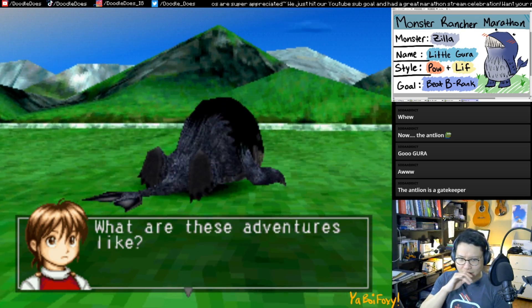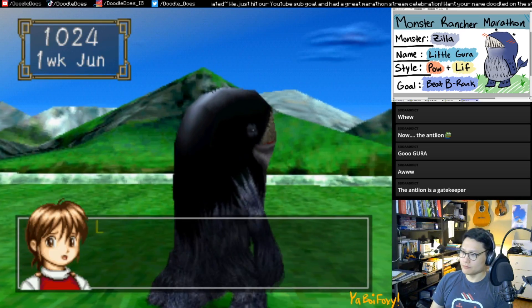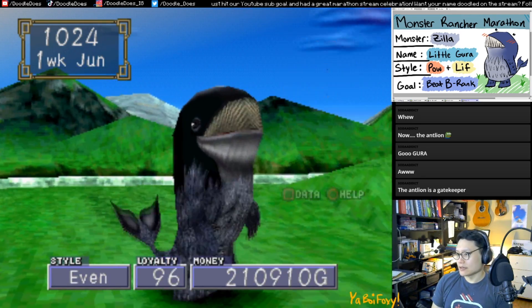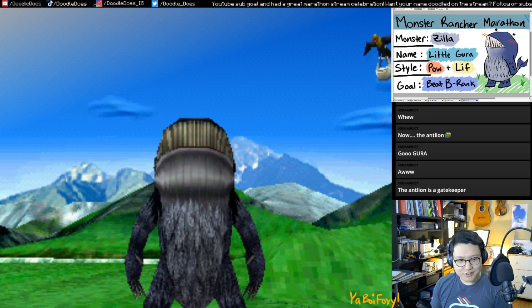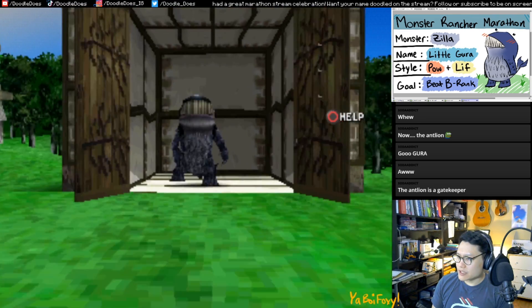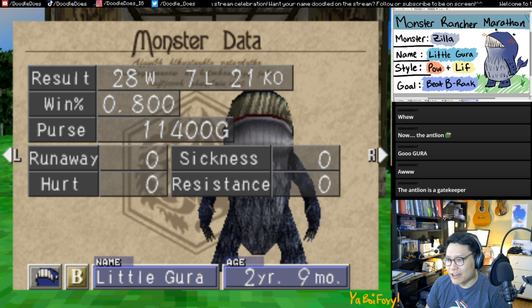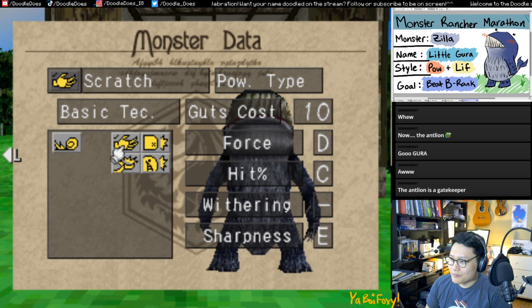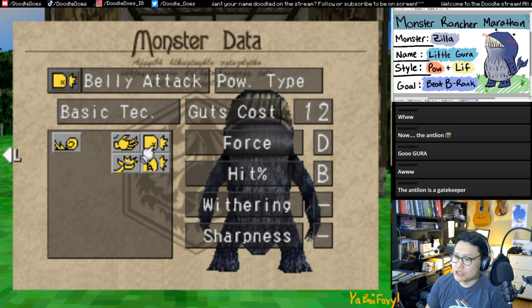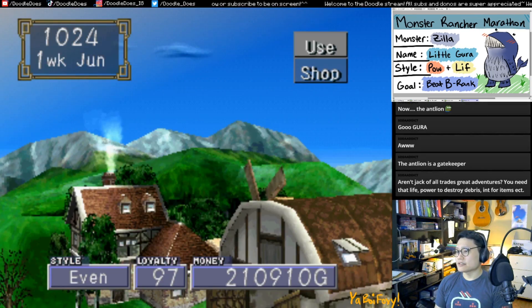Going on adventures, you need to kind of optimize for them — you need power to destroy debris and intelligence for items. I'm thinking maybe of training a dragon or a Mochi Zoom for traveling, focusing on just power, intelligence, and life, with no skill at all. I'd be curious to go on an adventure sometime when I have a chance. Little Gooda seems pretty tired, so let's give it some nut soil. That antlion, man — tough. We had 693 power and still failed. Roll Assault has the lowest hit percentage of any move we have so far, but if it lands we immediately destroy them with B-force — our highest force move.